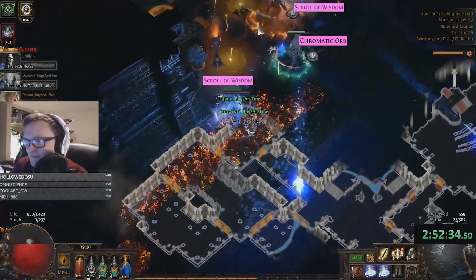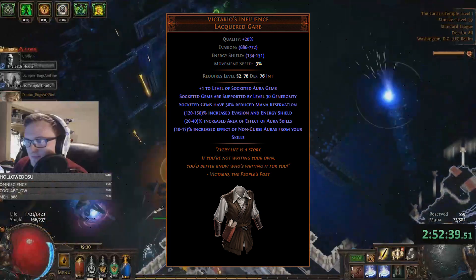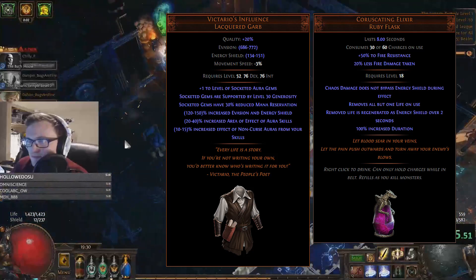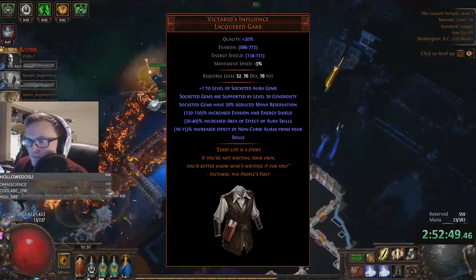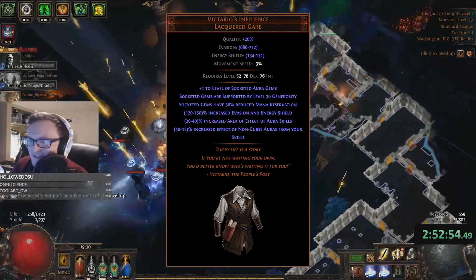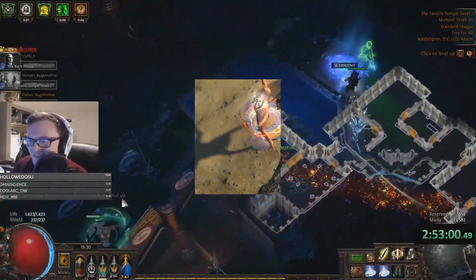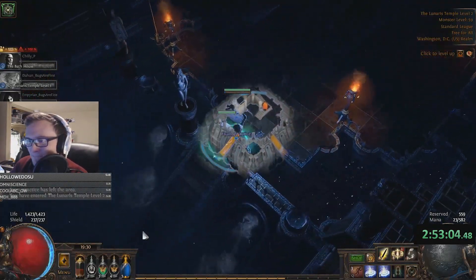The second version, revolving around the Victario's chest, can achieve much higher damage numbers than the Shav's version. However, it requires a high amount of micro to play, requiring a flask to keep you alive. It's usually very clunky and susceptible to nullifier nemesis mods, and hard to play in very long sessions. The third version, the Mana Guardian version, is typically built for hardcore because of its insane energy shield bonus, but it can't run many offensive auras because it has to focus on getting a lot of mana instead.